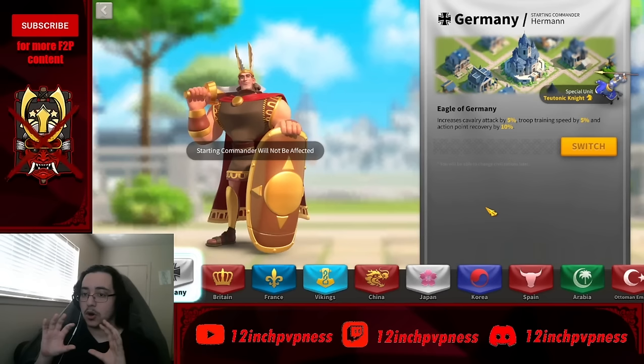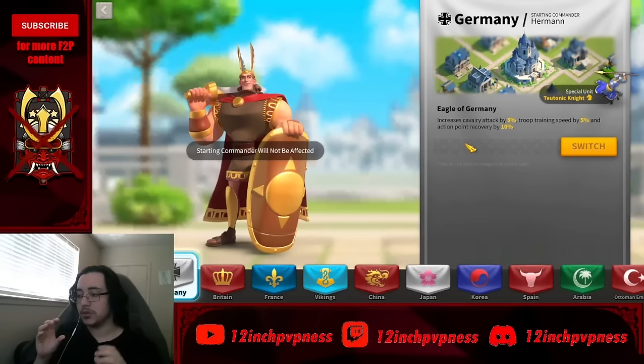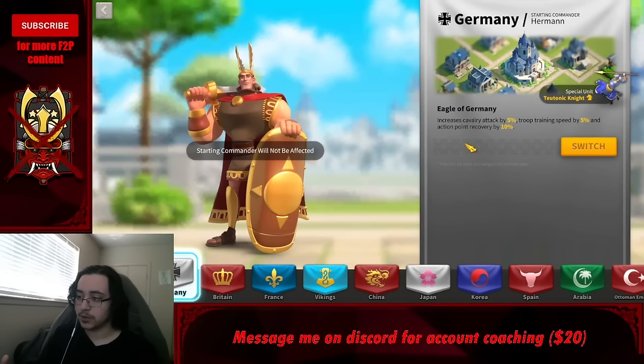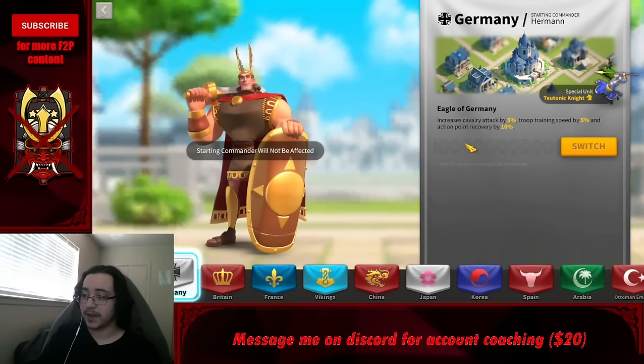The earlier you swap into Germany the better — waiting until CH17 is the latest I'd go. Don't worry about war buffs or special unit types early game. The only things you're looking for are utility: building speed and action point recovery. Action point recovery is the most important stat early game — 10 AP recovery is roughly 260 points per day, so 26,000 AP over 100 days.